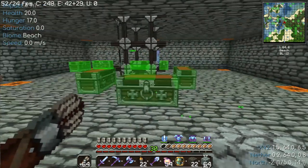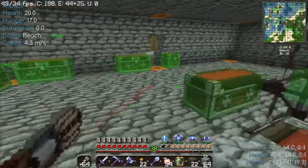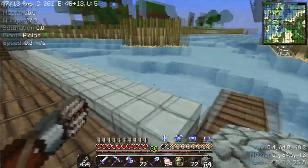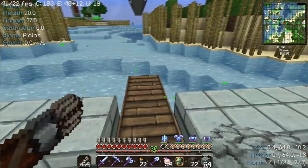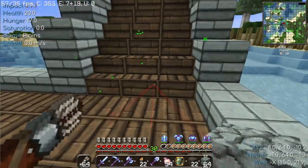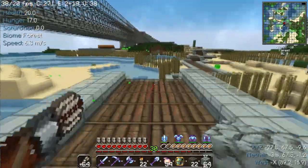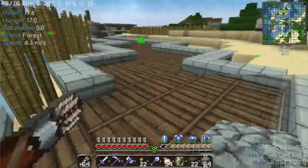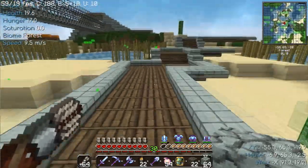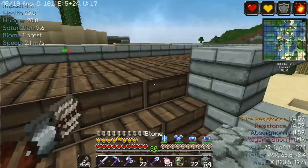Alright, welcome back to Angel Wolf's Journey. Angel Wolf here, and today we're going to be building a sugarcane farm that I gathered the quartz for — to make comparators and repeaters — in the last episode.